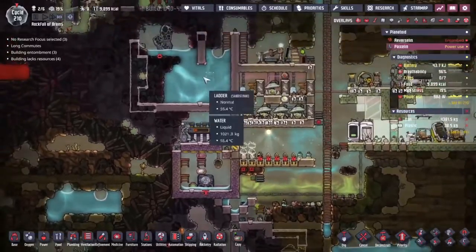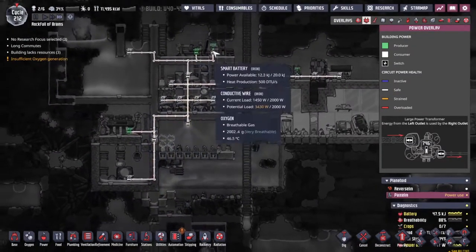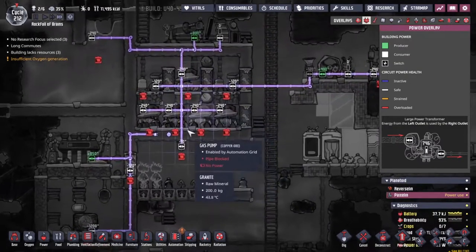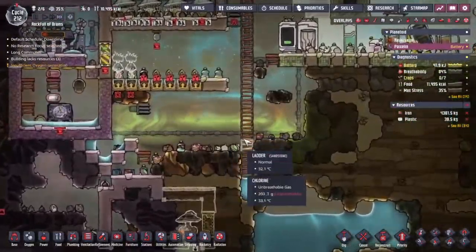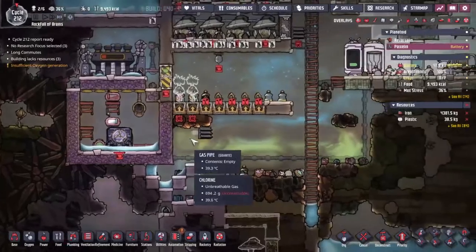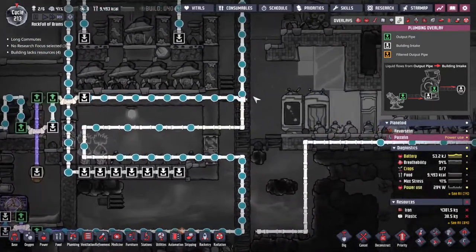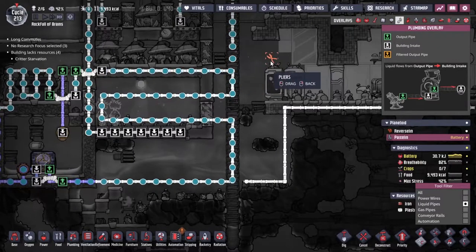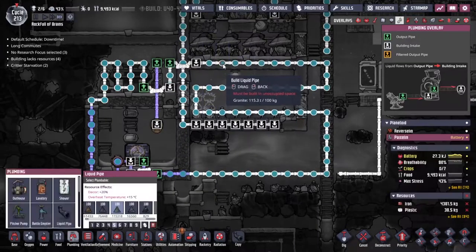We don't have a lot of power for this system — every time I run it you can see the battery gets drained almost instantly, and if I let it run for too long the oxygen system can't power itself anymore. This is a big problem. Rather than try and solve my power issues 25 minutes into an episode, I think what I'm going to do is scale back what I'm trying to cool down here. I want to just get these bristle blossoms growing. I think turning this into steam is going to have to wait for more power. Pipe is built — let's try and break this here and send it around in two different directions.